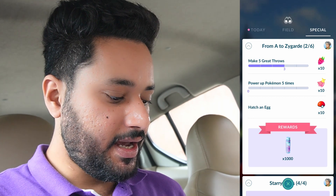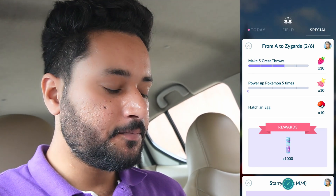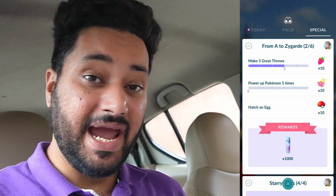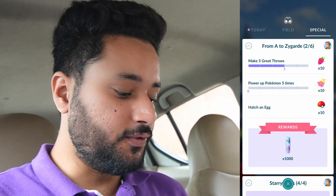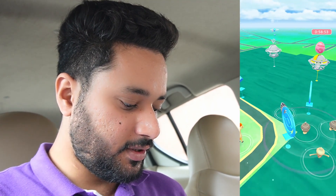I already started it yesterday and what we got was: walk one kilometer, throw five raspberries, catch five Pokemon. Simple stuff like that. At page two we have hatch an egg, power up Pokemon five times, and make five great throws. So let's see what we got around here.